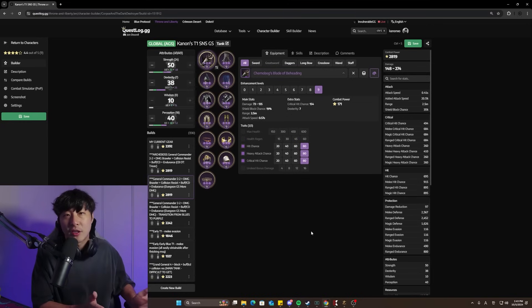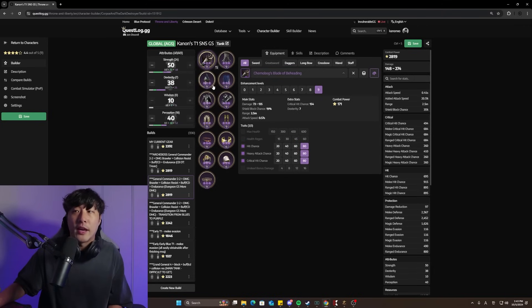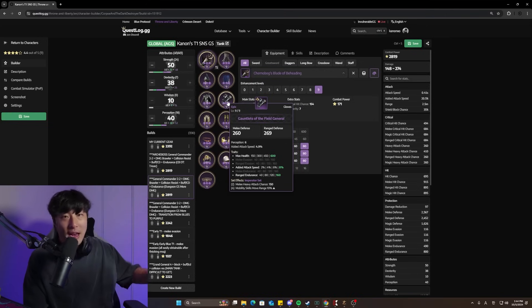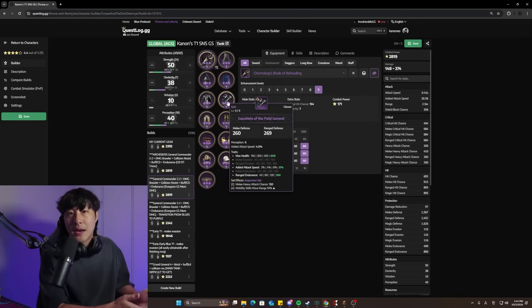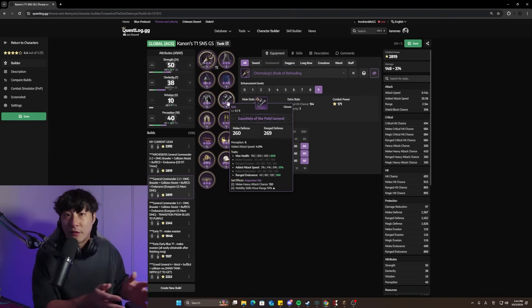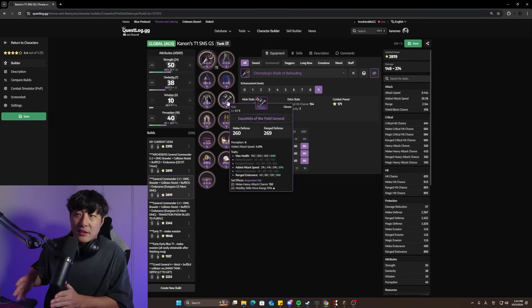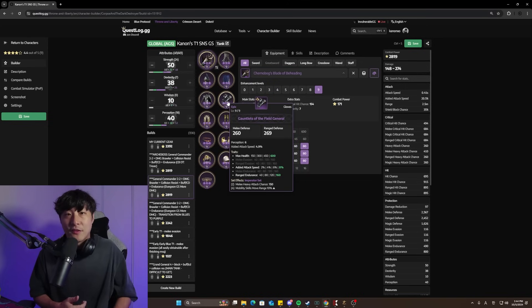Any target going melee evasion you don't want to target anyway, but at the end of Tier 1, I suspect less melee evasion from Greatsword Dagger specifically — many are likely going two-piece Field, two-piece Reaper (Shadow Harvester) for 14% crit damage. If the majority of Greatsword Daggers are pivoting for maximum damage, they'll likely prioritize ranged and Magic Evasion, which is actually better for them in large-scale PvP. With high hit, you should be able to lock down pretty much every Greatsword Dagger. And if a Greatsword Dagger jumps on you, you have the collision resist to prevent him from knocking you down.